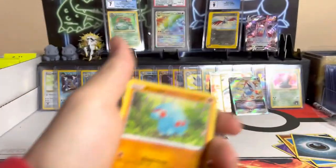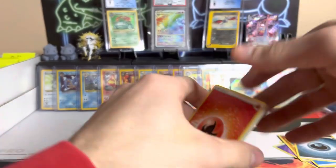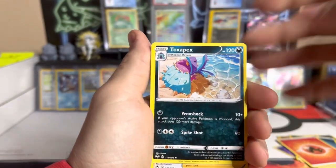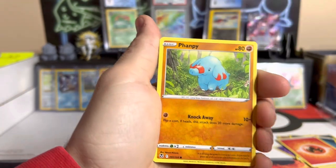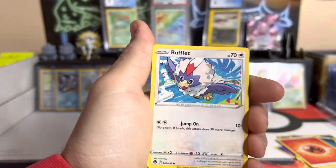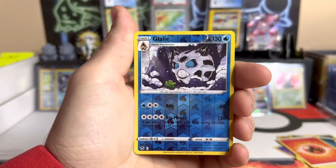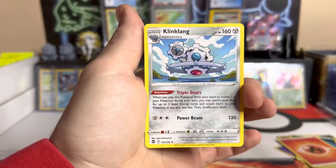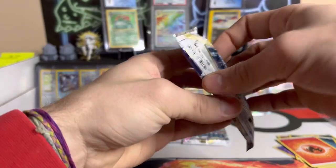But we don't complain — we take our little baby hits as we do. Another code card for you guys. This pack starts off with fire energy — Toxapex, Lance's Klang, Fomantis, Litten, Rufflet, Finneon, Durant — a reverse Gallade again, and Klinklang non-holo.